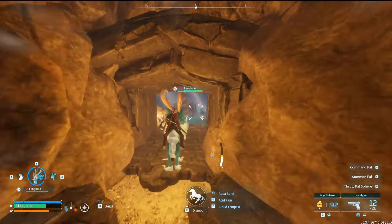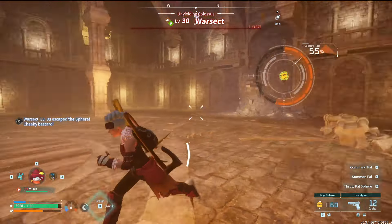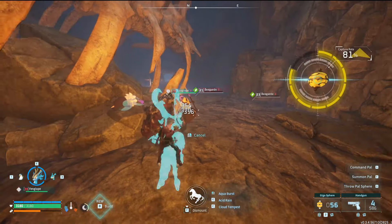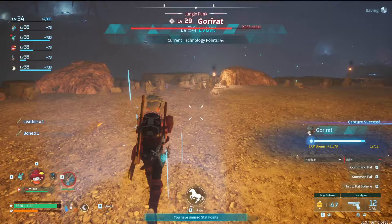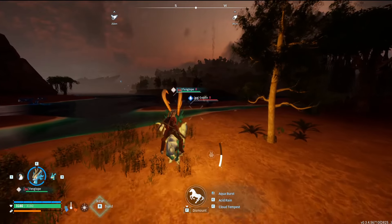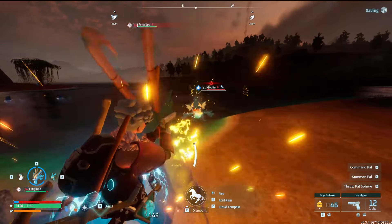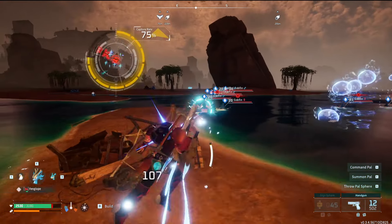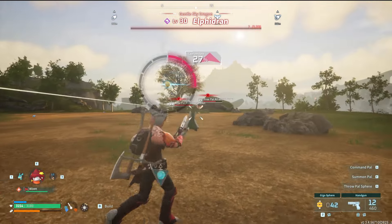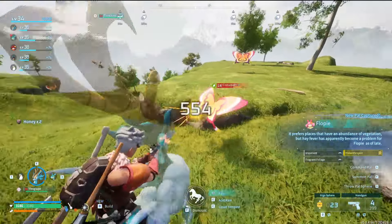I did one dungeon, caught a whole bunch of Gobfin, leveled up to 33, fought and then caught War Sect, did another dungeon, caught some pals inside of said dungeon, leveled up to 34, beat said dungeon, found my second lucky of this run and caught it, fought Elfdran, did another dungeon, then caught a few pals to get myself to level 35.